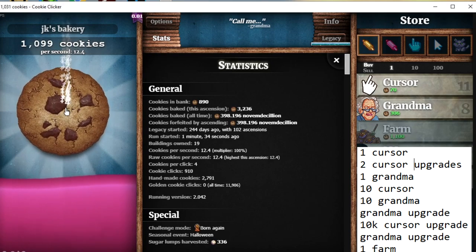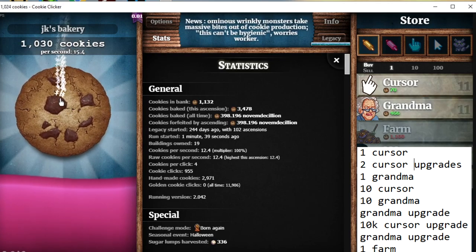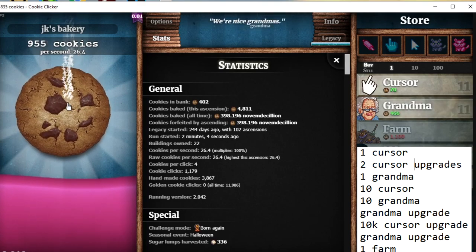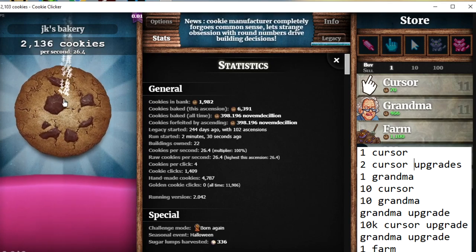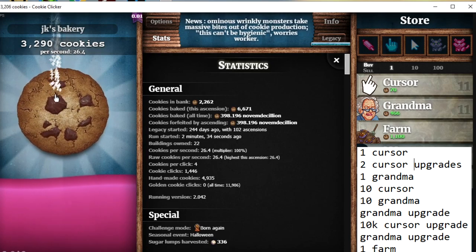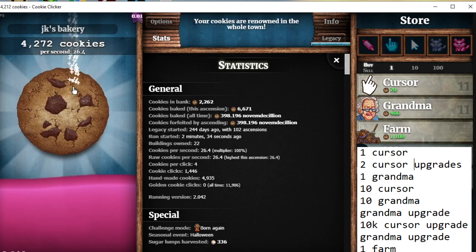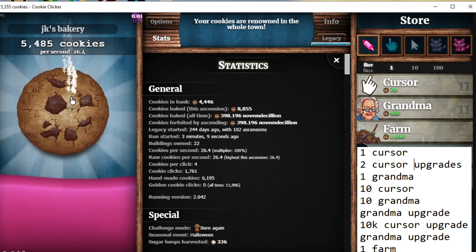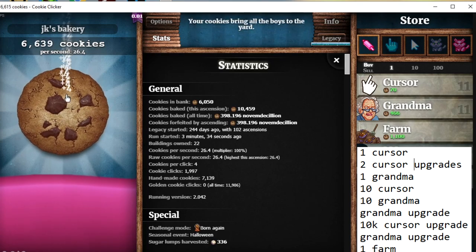Or if you're really fast at clicking, you might be a contender for the world record. The strategy I used here I took from the current world record holder — I'll put it on screen as well. First, buy one cursor, then the two cursor upgrades, then one grandma, then 10 cursors, then 10 grandmas, then the first grandma upgrade, and then save all the way up for the cursor upgrade that costs 10,000. After that, get the grandma upgrade, then one farm, and then you can buy some buildings and upgrades as you like.